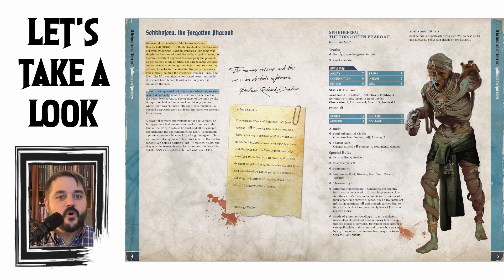A sandstorm appears out of nowhere when the jars were removed and only a handful of survivors remain — just more of that good old flavor text. A powerful sorcerer and worshiper of Yog-Sothoth, he is trapped in a bodiless state and seeks to return to the land of the living. To do so, he must find all of his canopic jars, including the one containing his heart. To maintain a physical presence, he must kill, taking the organs of his victims and placing them in his rotted innards. Right off the bat, this is giving me mummy vibes — the original Mummy movie with Brendan Fraser — very pulpy, which is what Achtung! Cthulhu is all about.